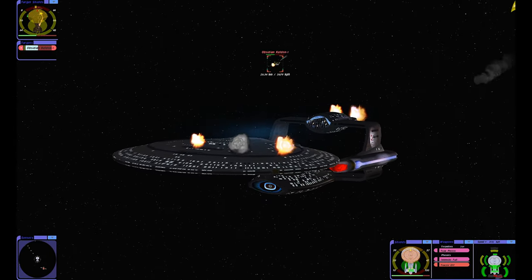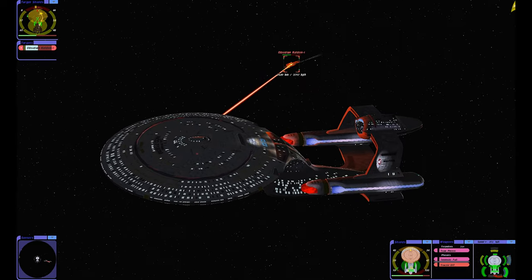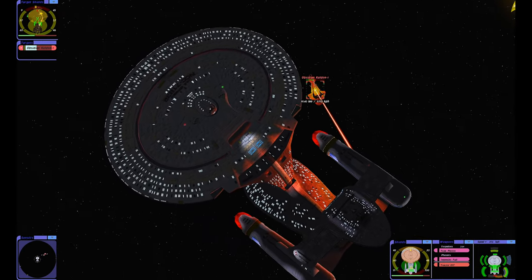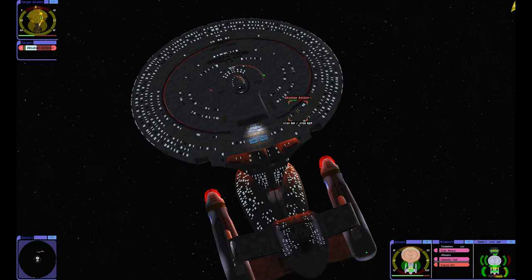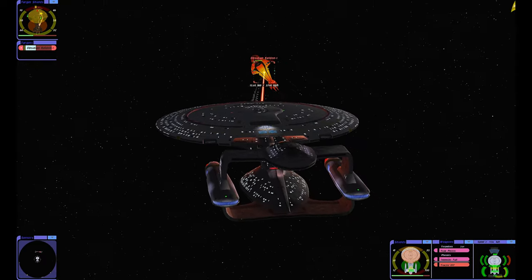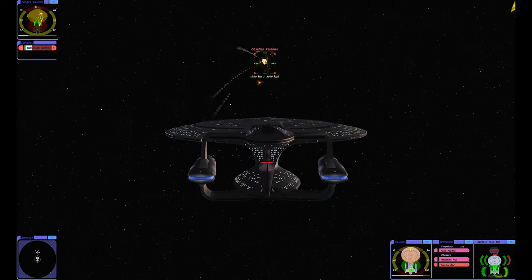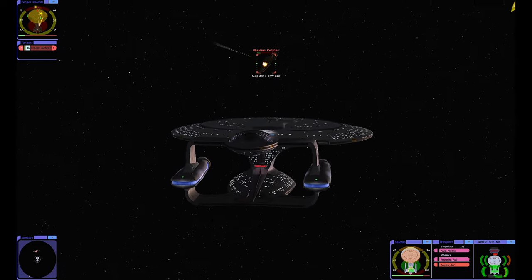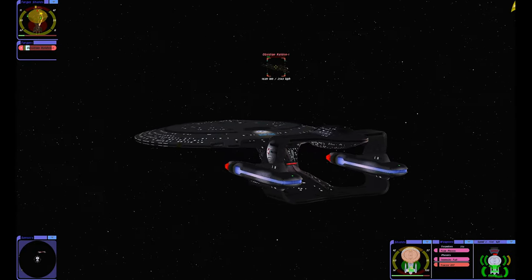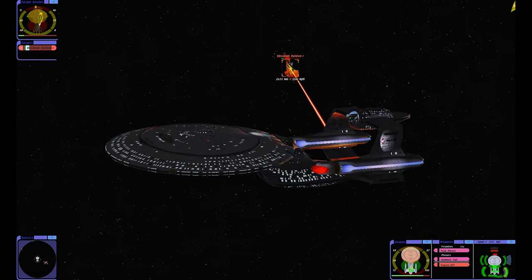We got them down to half — that's good. Shields are at 50% — bottom shield, bottom shield, there we go, let them hit that. Good hits, good hits! Have we destroyed their will to fight? Target hull integrity at 25%. Are we taking out their weapons? I think we got them.